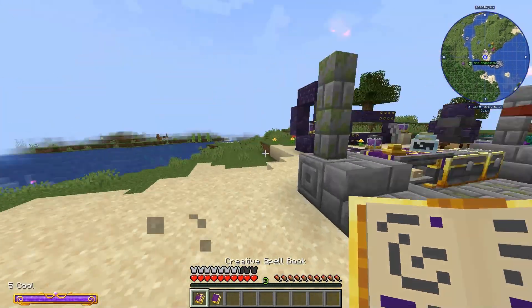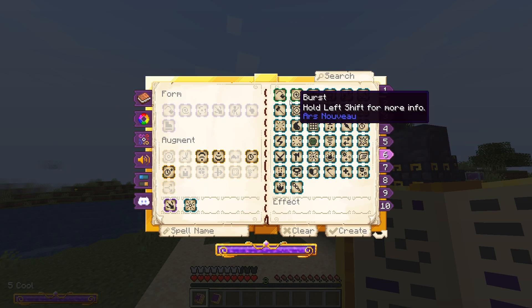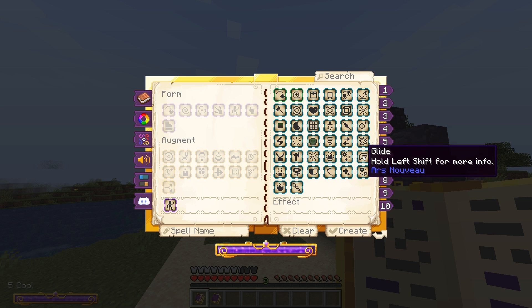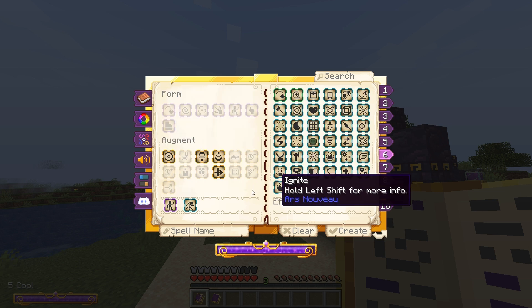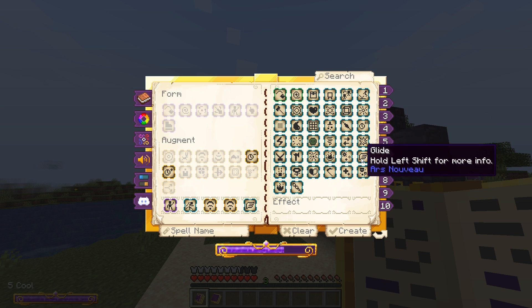The next thing we're gonna do is open up the spell book and make a spell. So I want to fly, so we're gonna pick self, we're gonna pick leap because that makes us jump up into the air, then we want to amplify that so we jump up higher in the air, and then we want glide.